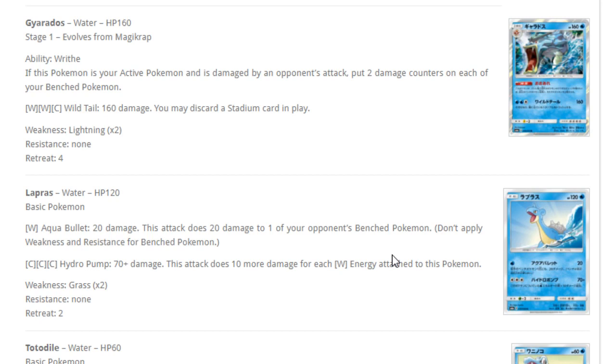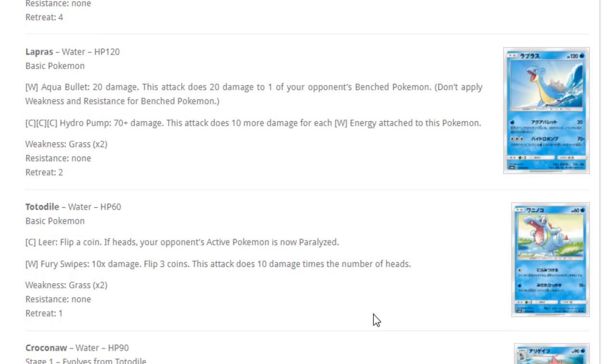Next up, Lapras — for one water, Aqua Bullet does 20 damage and also does 20 damage to one of your opponent's benched Pokemon — classic 20 snipe. For three colorless, Hydro Pump does 70 plus 10 more damage for each water energy attached. If we attach one water and a DCE for the attack on turn two, it's 80 damage — not a lot for three energies. Jynx's attack Total Tile: flip a coin, if heads your opponent's active Pokemon is paralyzed, which is reminiscent of old Froakie's Bubble. It's definitely one of the more useful attacks on basic Pokemon that still evolve.